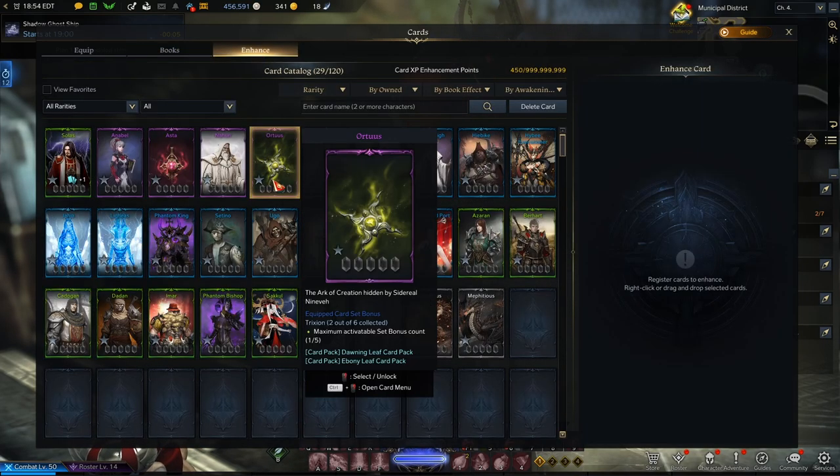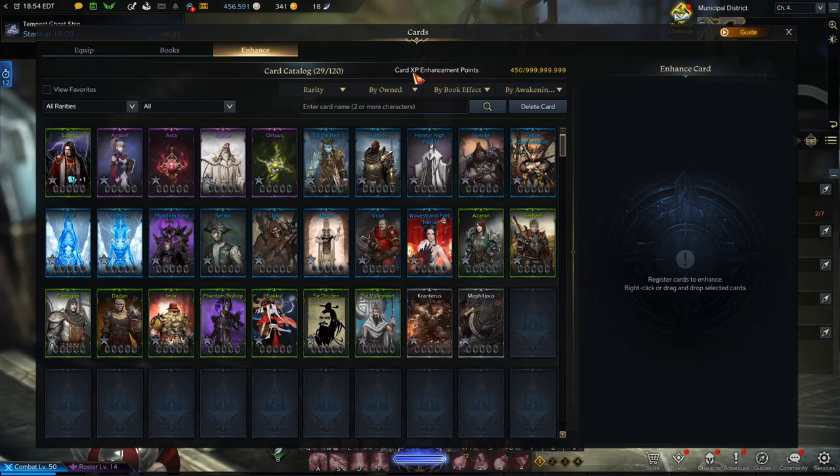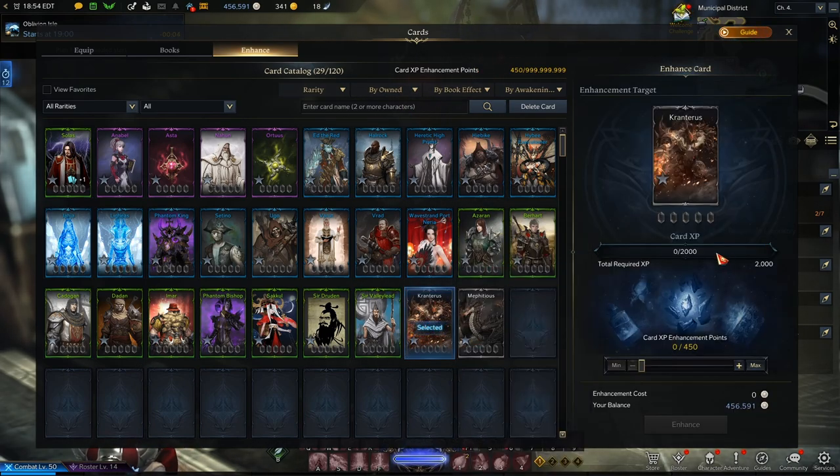Now, how do you level cards up? You have a pool of enhancement points — up to 999 million at a time. You use these to level up a card: pick a card, right-click it, see how much XP you need, move the slider, and enhance it. It costs silver based on how much XP you're applying. You try to get the card to 2,000 XP, and then you also need additional copies of the card to level it up to the next rank.